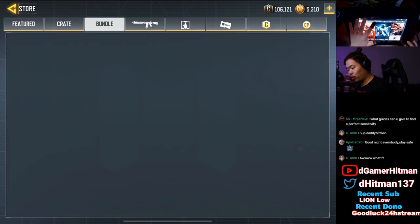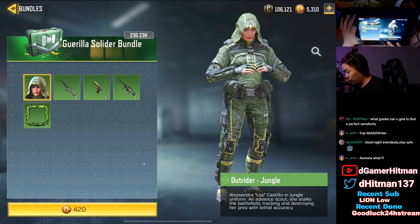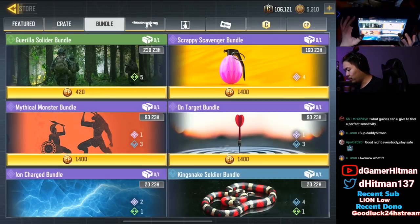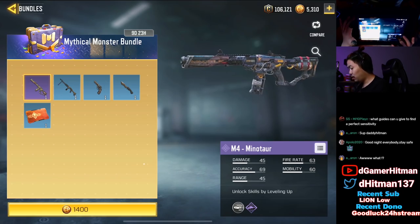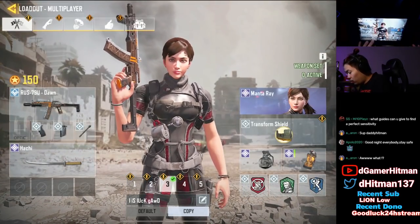Technically speaking, it's bundles that come out. We have the Outrider Jungle skin — that's kind of not bad, green. That seemed to be the only thing, so nothing too insane when it comes to that.